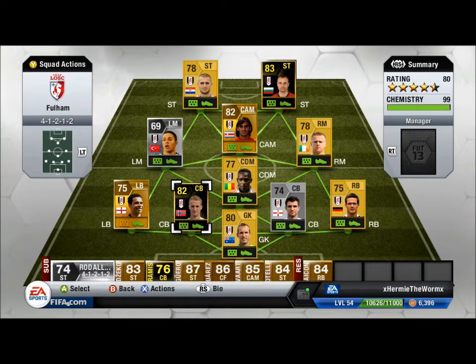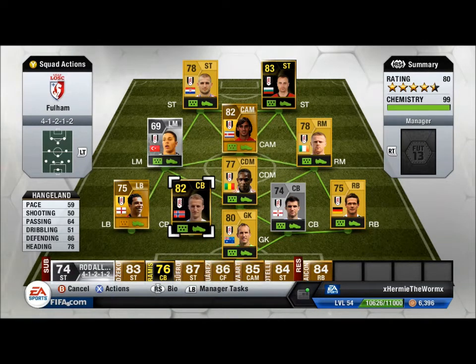Hangeland is very solid — this is his informed card, 86 defending as you can see there, so very solid. He's slow though, but he's very tall so his heading is going to be very decent — 78 — and he gets up for those headers.